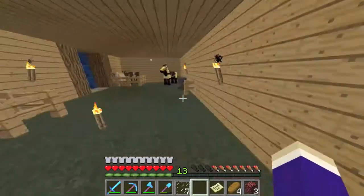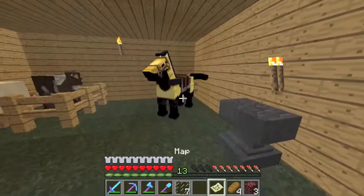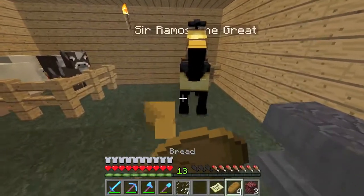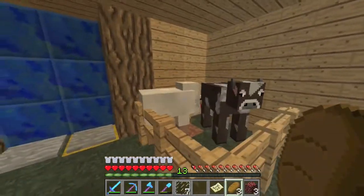This is Dinobone — as you can probably tell by the fact it's upside down. And this is Sir Raymos the Great. They need to do random cows, sheep and chickens.